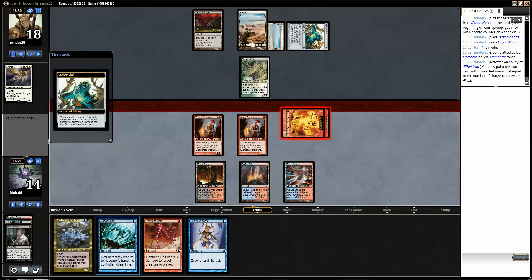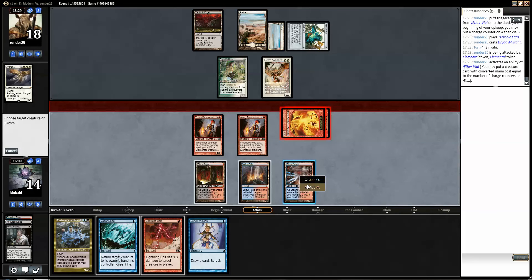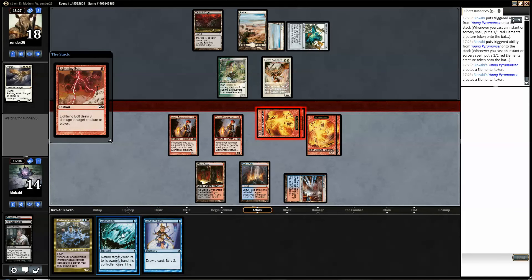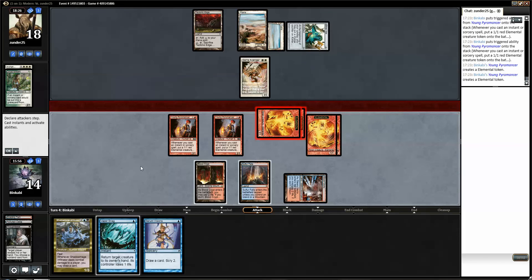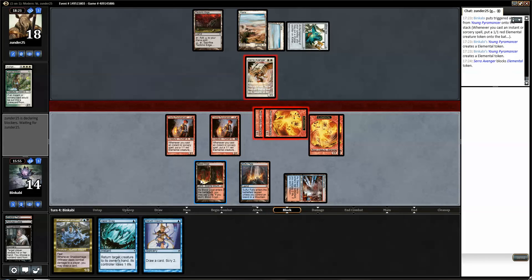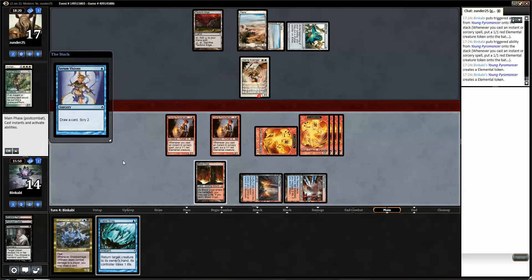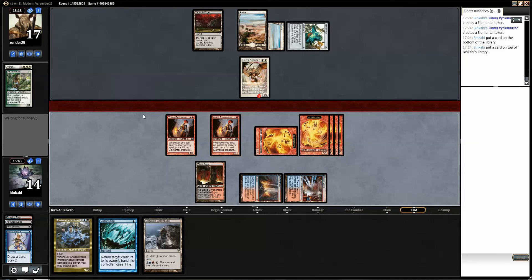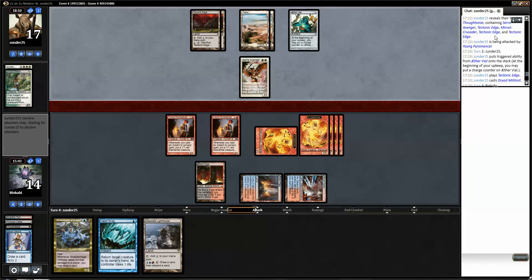Better to use all your mana. Let's do this. That way he can't — oh, I tapped the wrong one. Well, that's life. I guess we don't actually Vapor Snag, we just sac a token. That didn't go according to plan — I should have tapped the Blood Crypt. But it's okay, we will bounce back. Colgan's Command seems pretty good, and I will not play my fourth land. TechEdge, Mirren Crusader, and another TechEdge.